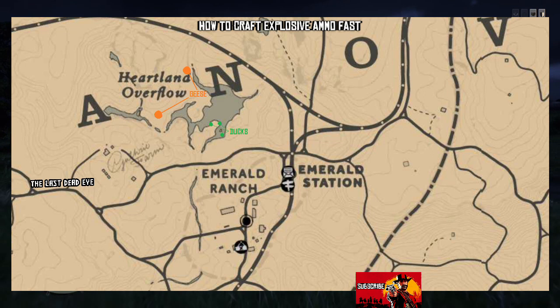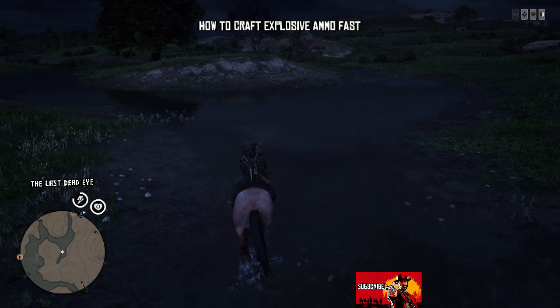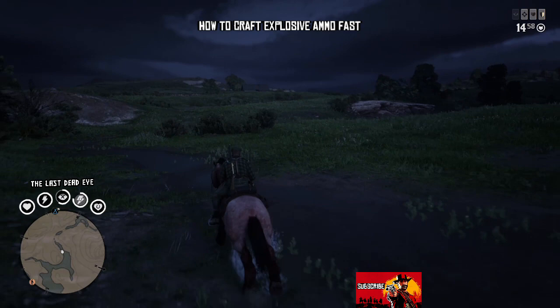Here is the other location where you can find geese. You can see I've marked the second spot on the map — it's almost due west of where the ducks are. This is a really good spot, as is the other spot. They're both equally good, and this one might actually potentially offer more geese than the first spot I showed you.